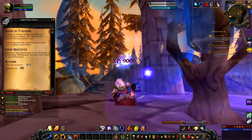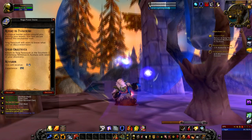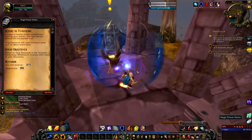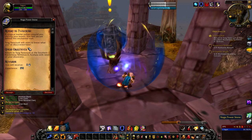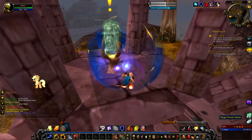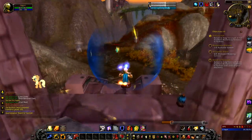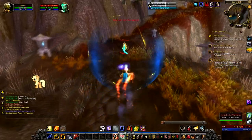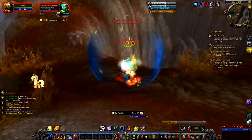A magical barrier pulses around us, chilling our bones. If we zoom right out you can see it there - the blue bubble. For 15 minutes we've got Storm Ward: 'The might of the sea surrounds you, increasing all of your resistances by 10.' Then: 'Torg'to Crush will want to know what you've discovered here. Return to Torg'to Crush at the Southern Rocketway Terminus in Azshara.' That is really cool - we definitely want to do that, and that's where we'll wrap up the episode.